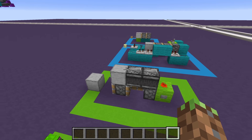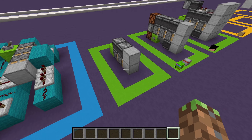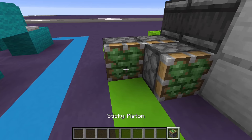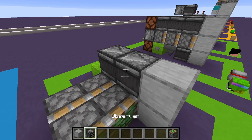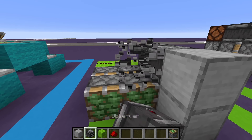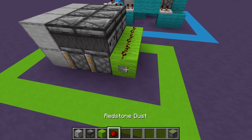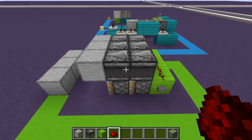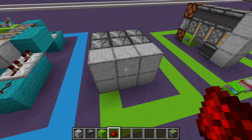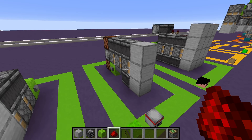Moving on to our horizontal double and triple piston extenders. Here's a really easy expandable double piston extender — nobody really knows who made it, but it's also really easy to expand. All you do is put your double piston extender, then go back and expand the line of redstone, then put two observers and your blocks, and you have an expandable double piston extender that can go up to 15 blocks because it relies on signal strength.